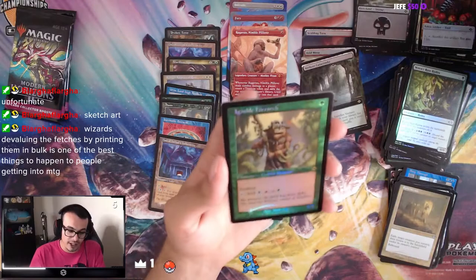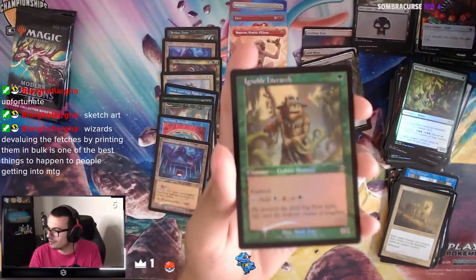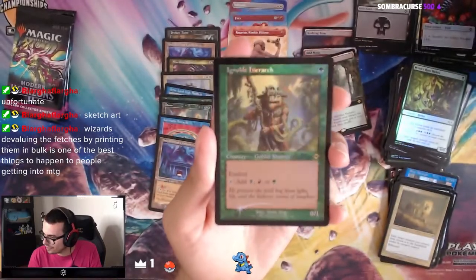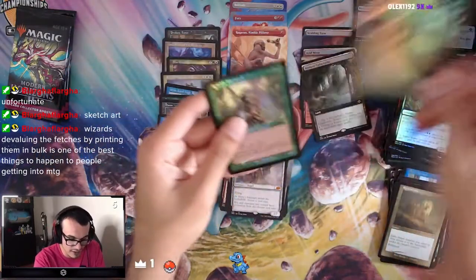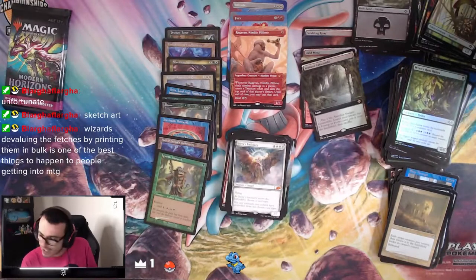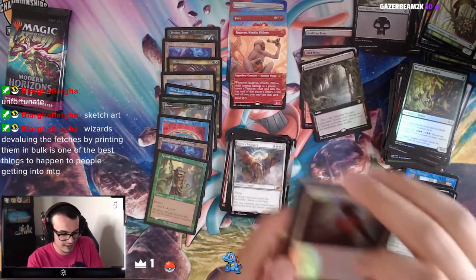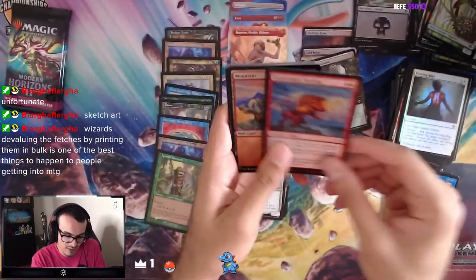We have an Ignoble Hierarch — Old Border Foil. Let's go! That's what we want to see. So we got a double Old Border card from that pack. God, I want to see a Misty Rainforest or a Scalding Tarn in those old frames, though. Got the Verdant from that first box but kind of want to see more.